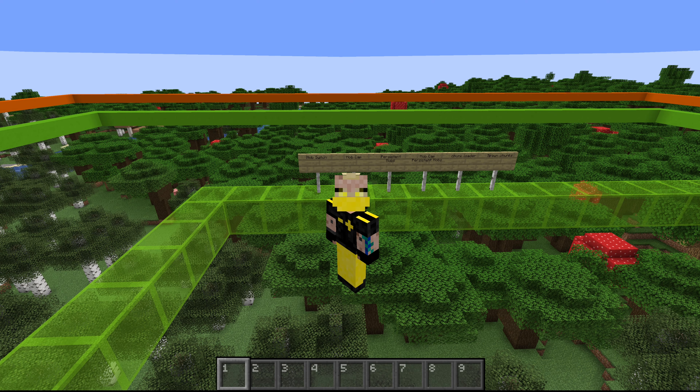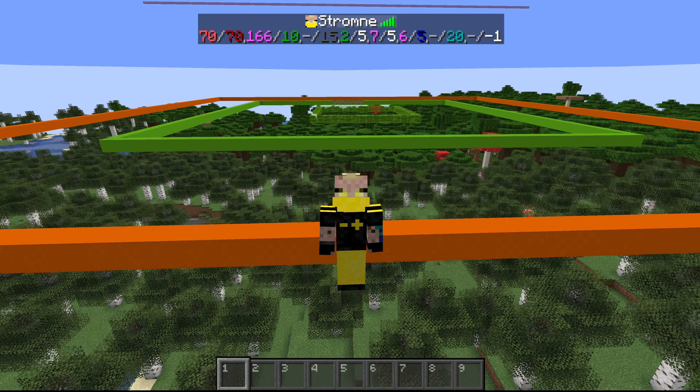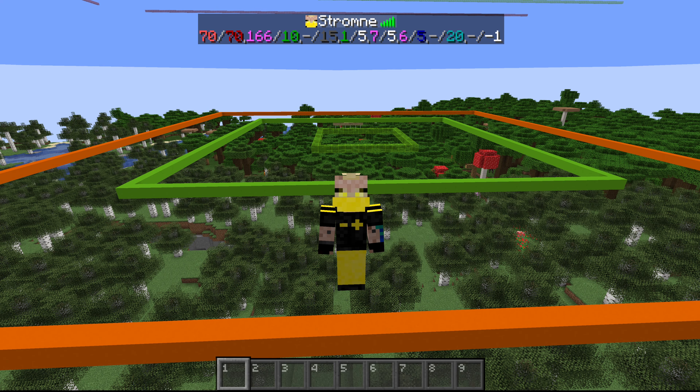That brings us to topic number two: the mob cap. I have the carpet mod installed, and I've subscribed to the mob cap display so we can see what the current mob cap is. Basically, each person inside a world — one in single player — can allow up to 70 hostile mobs. So if there are 70 creepers in the world, you can't spawn any more. You'll notice it sometimes pops up to 71 or 72 — that's because pack spawns can still go through. The maximum you can really have is about 74 inside that 70 mob cap.